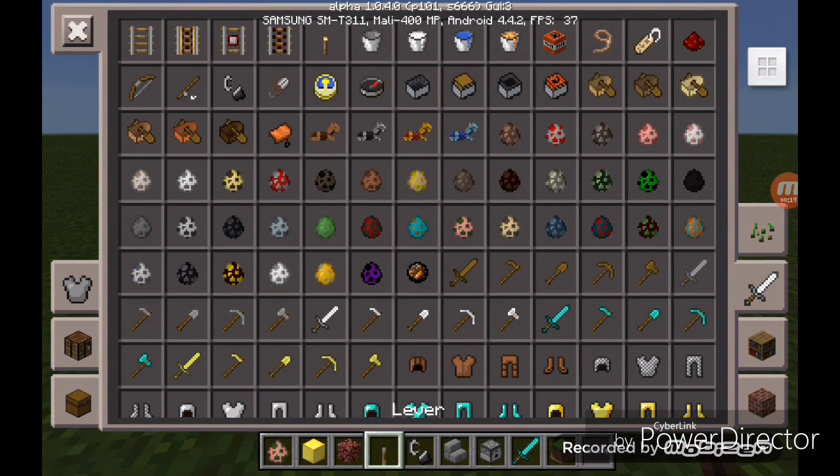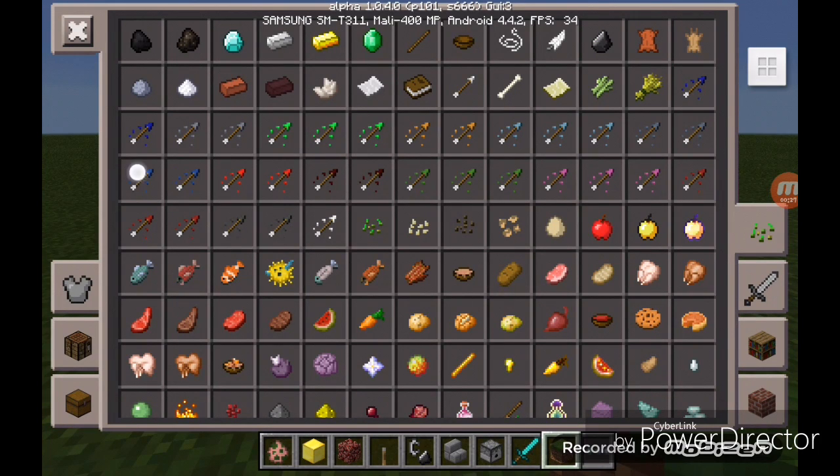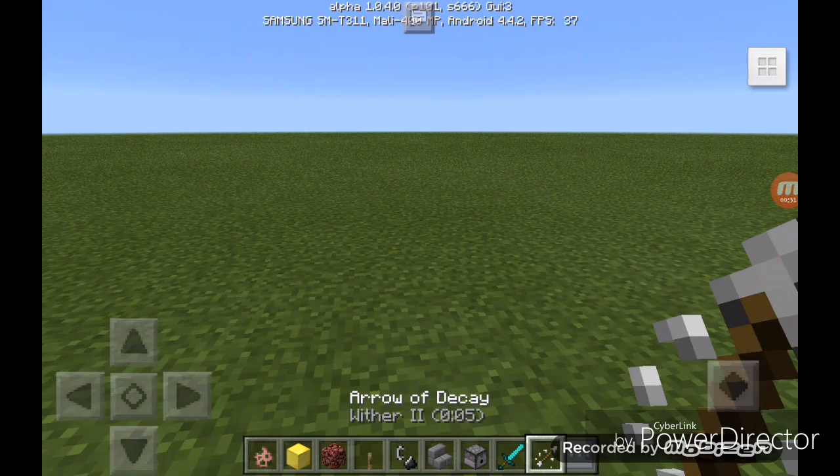You will need one netherrack, a lever, flint and steel, some staircases, a dispenser, and you will also need some arrows — you can take any of them.